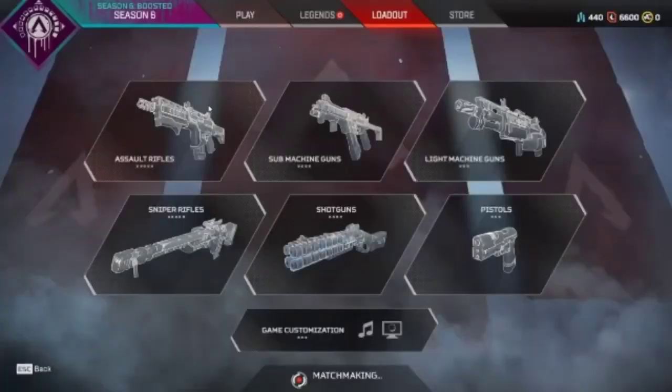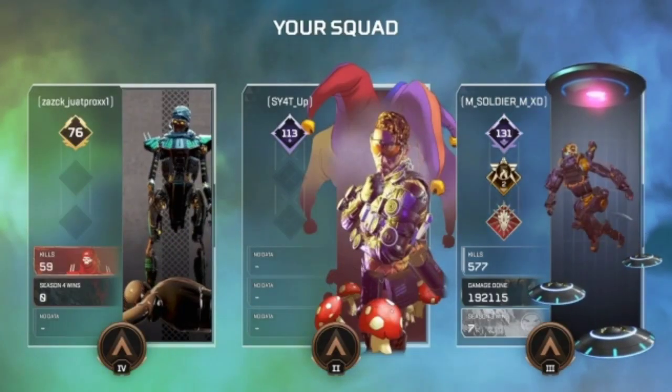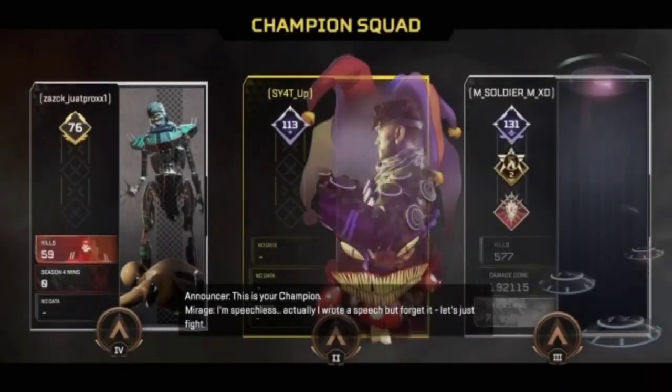The guns in this game include shotguns, LMGs, SMGs, pistols, sniper rifles, and marksman rifles. There are also music packs, jump emotes, and loading screen banners.